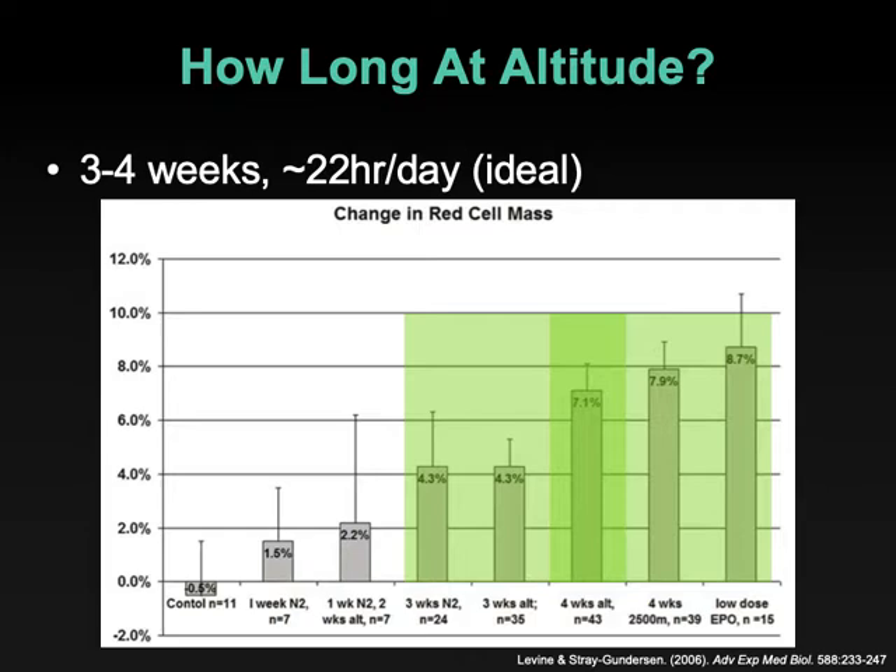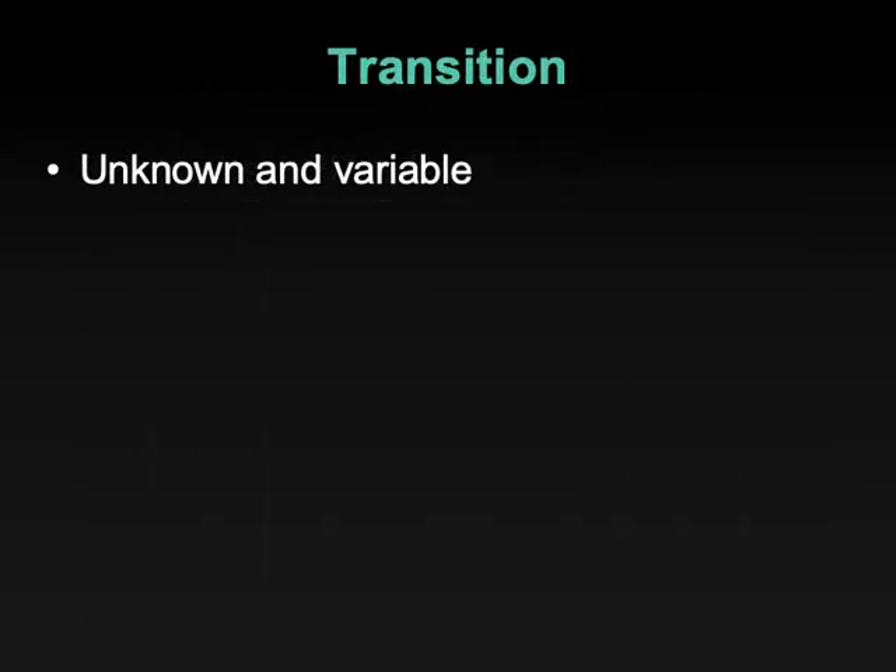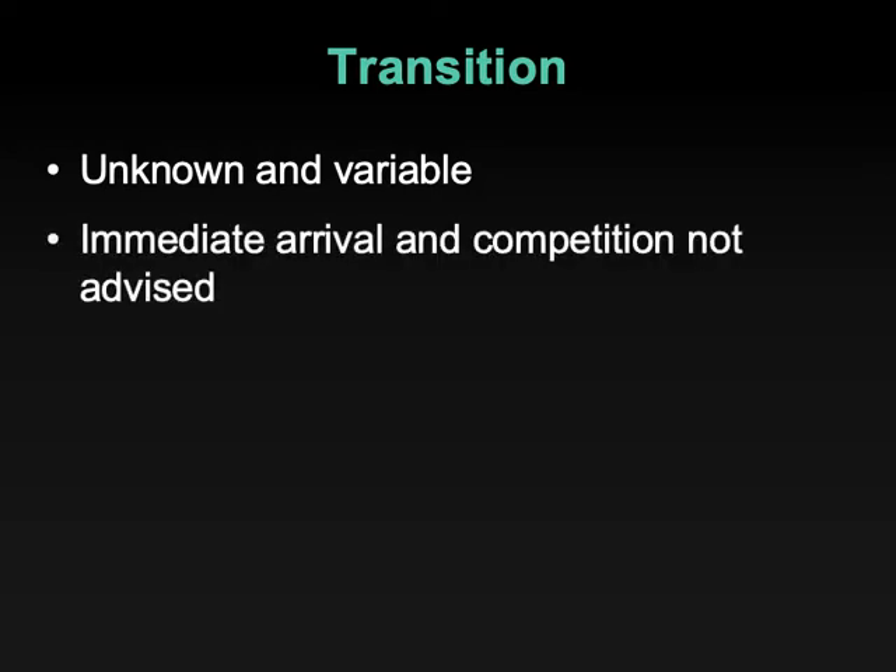So these are percent changes in red cell volume. Four weeks shows near-maximal adaptation, but how long does it take before we see an effect? How long do we need to transition at altitude before being able to compete? What's the minimum amount of time required? Not as well studied, and it seems that variability comes into play here again, but we know immediate arrival is not advised.